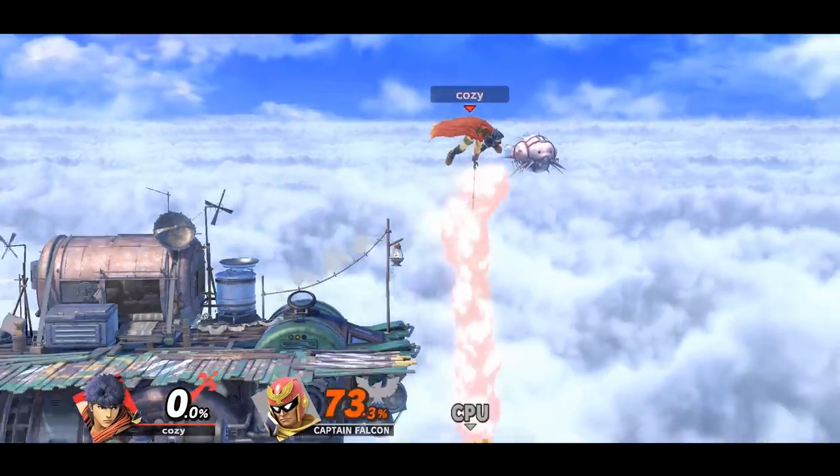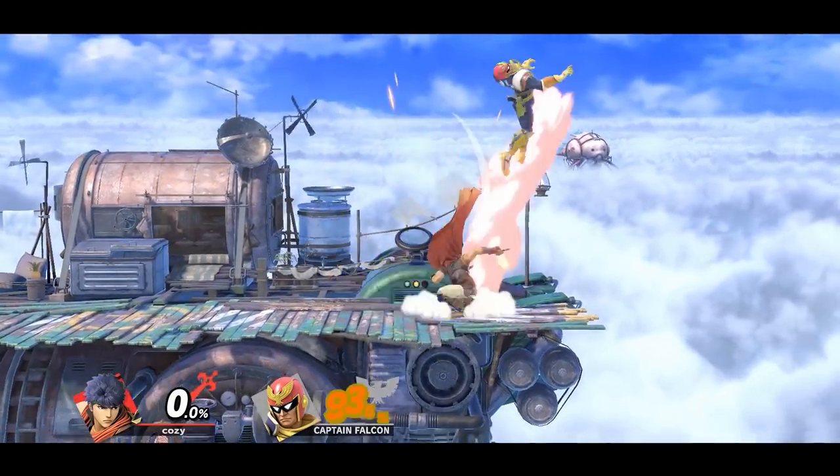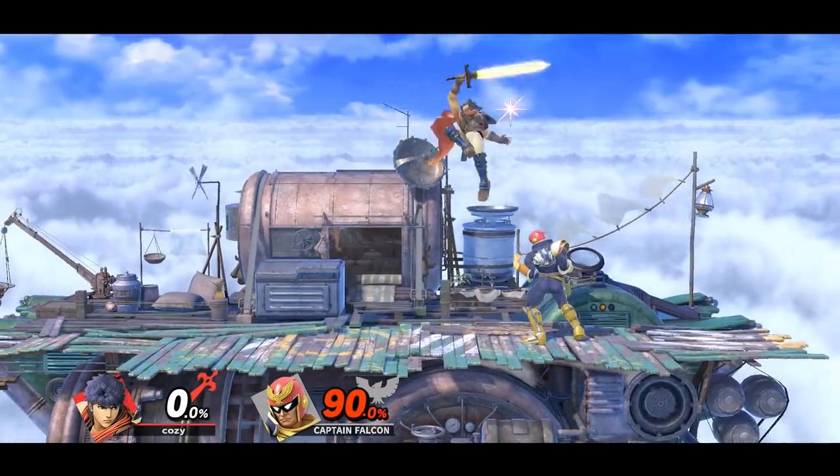Ike's main kill confirm option is probably neutral air. By landing with neutral air, you may be able to follow up with a number of different aerials for an effective kill confirm.